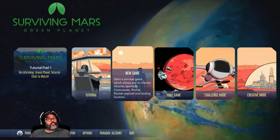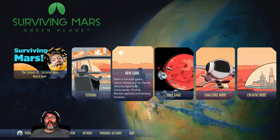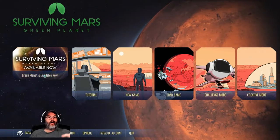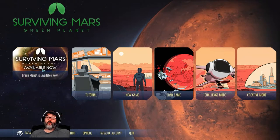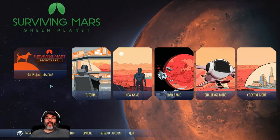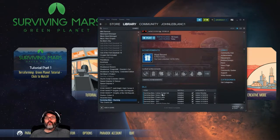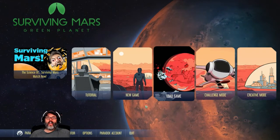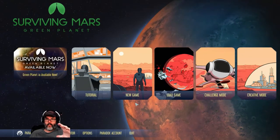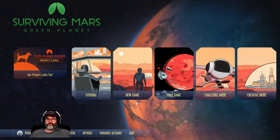Green Planet is the new DLC, came out May 16th, so you can get that on Steam. I do not sponsor it, I don't get any kickbacks, but if you like the game, get it. I also got Project Laika, which is the animals and the ranches and stuff. And I got the Colony Design Set — that allows a couple of new things like big wind turbine fans, large rock gardens, a few things.